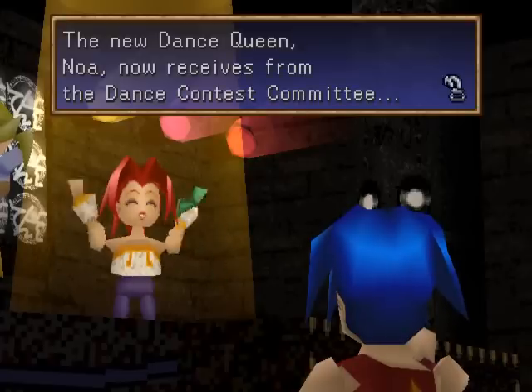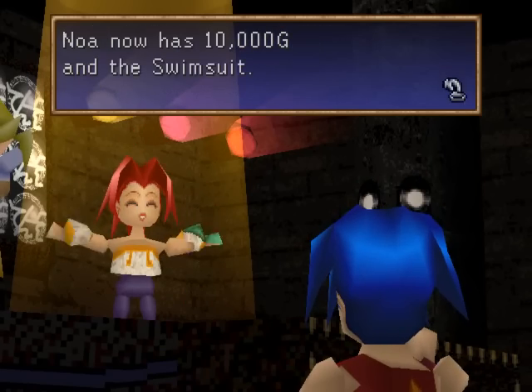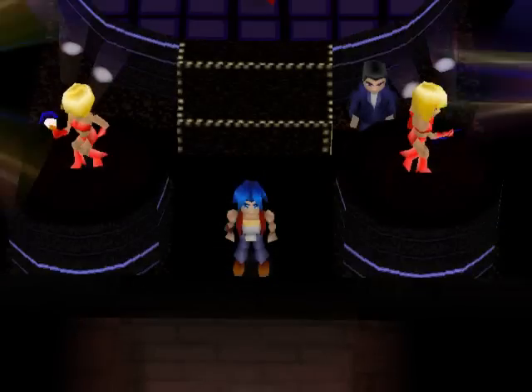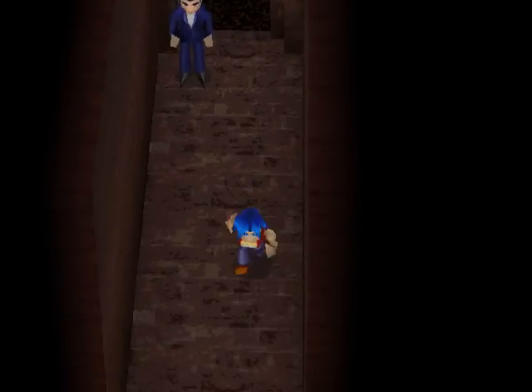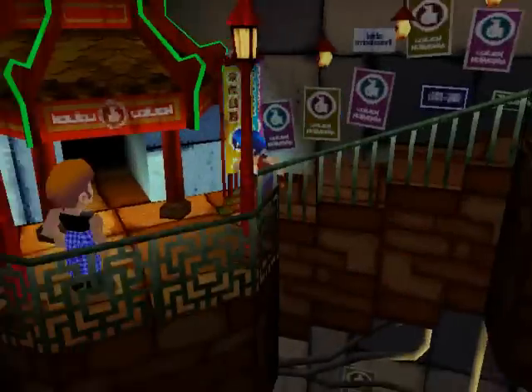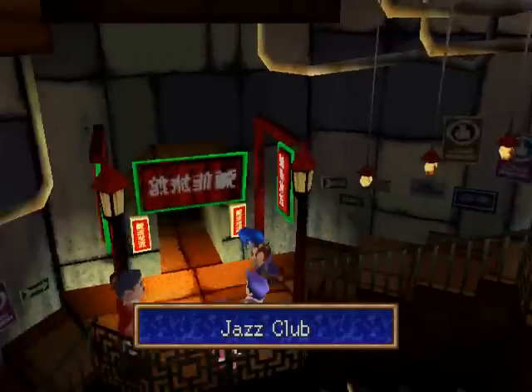'The new Dance Queen, Noah, receives from the Dance Contest Committee prize money of 10,000 gold and a swimsuit!' Which you can only see in Vidna, by the way. I'll show it off later. Besides, I have to head back to Sabukas Islands for a couple things — one to show off that swimsuit, another to go to Jeremy and get that new jewel from Zilan.